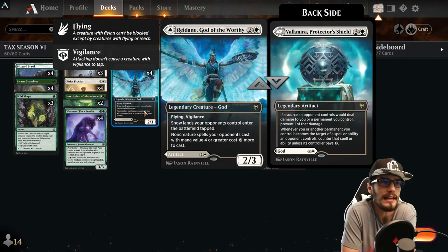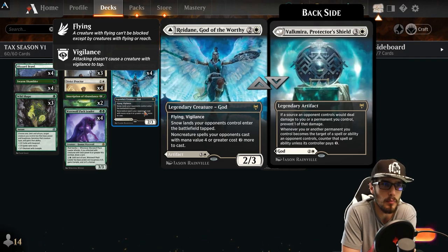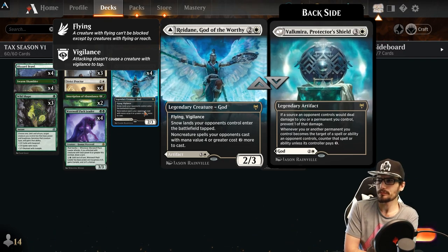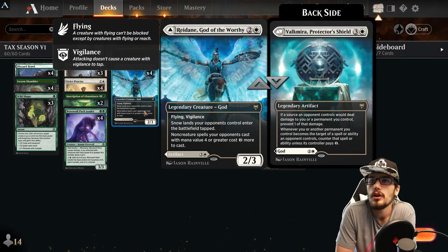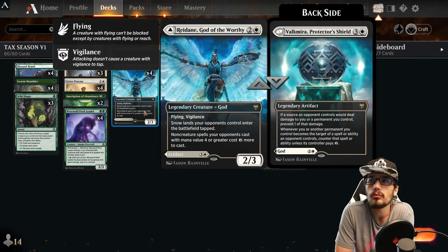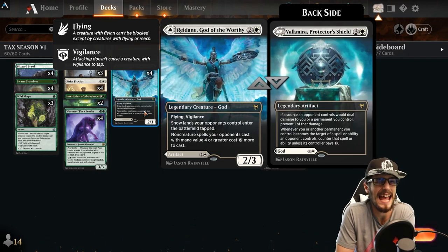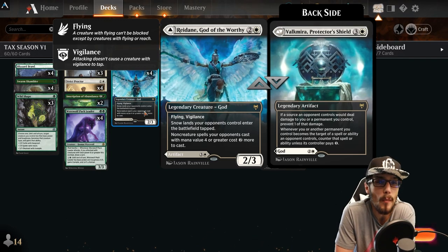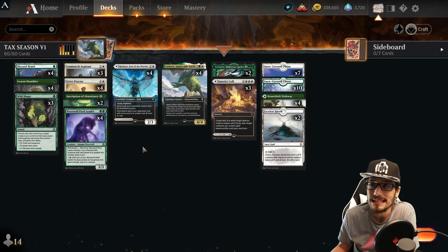Valkymyria's Protector Shield on the backside — for 4 mana, legendary artifact. If a source an opponent controls would deal damage to you or a permanent you control, prevent one of that damage, which shuts down Goblin decks in a hurry. Whenever you or another permanent you control becomes the target of a spell or ability an opponent controls, counter that spell or ability unless the controller pays 1 — basically automatic counterspells draining their mana even more. Four copies of this in deck.